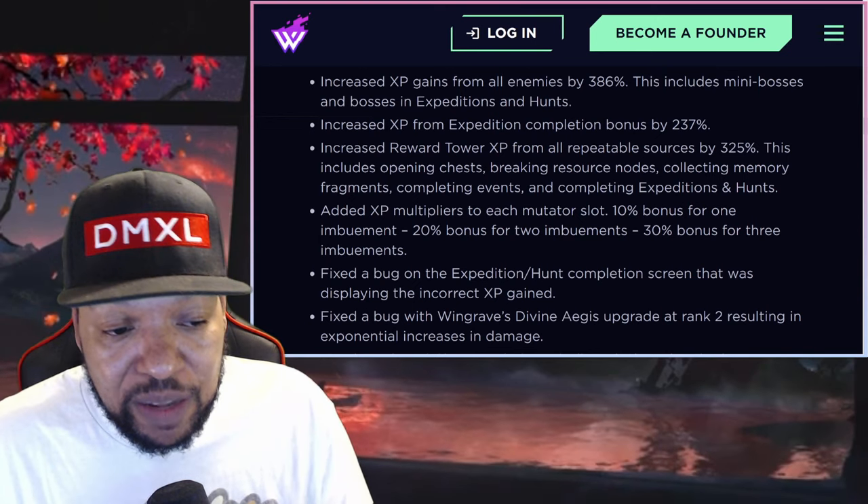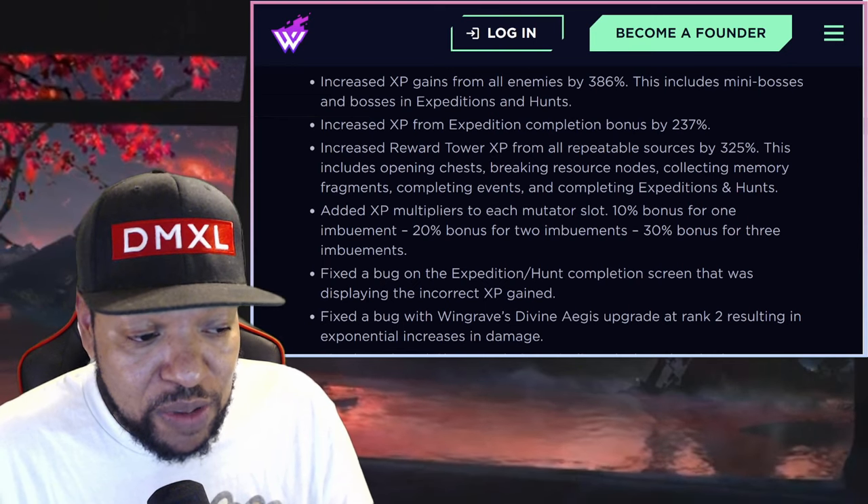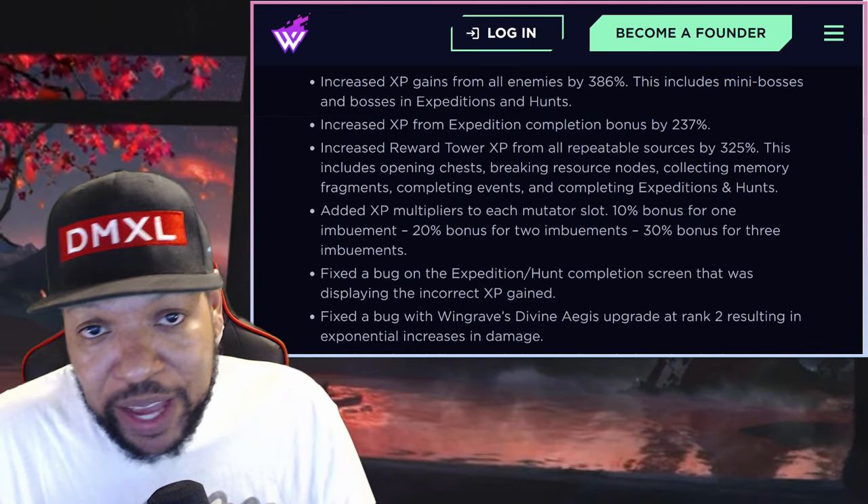They also added XP multipliers to each mutator slot. If you have slot 1 it's going to be a 10% bonus, a 20% bonus if you have 2 imbuements in, and a 30% bonus for 3 imbuements. So you're getting even more experience points.